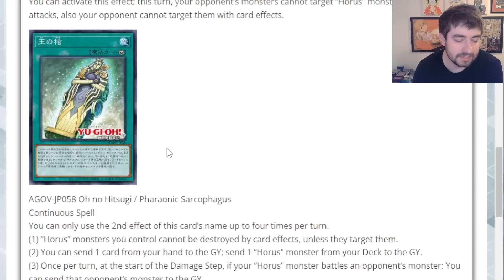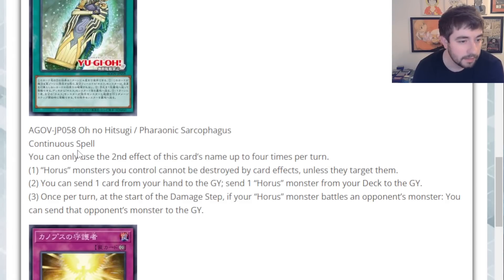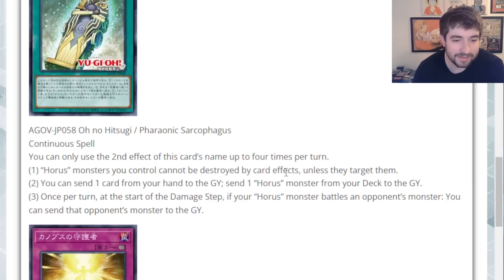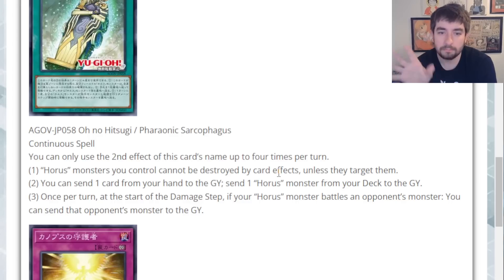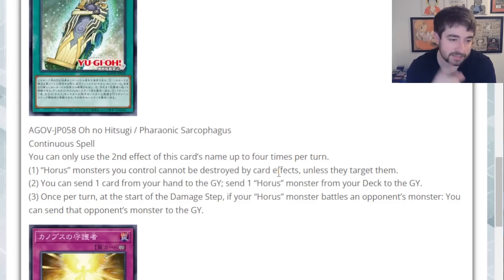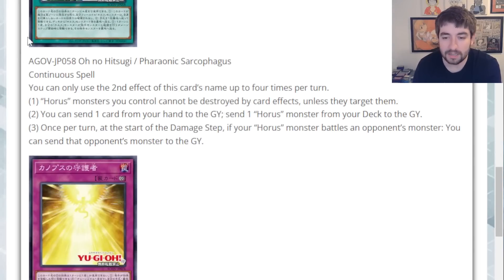Now the spell card: Pharaonic Sarcophagus. This is a continuous spell — I love the artwork on it. Horus monsters you control cannot be destroyed by card effects unless they target them. So this does protect your monsters from blanket destruction. Other forms of mass removal like banishing will still punish you, but at least mass destruction is off the table. I wish this was 'sent to the graveyard' so you wouldn't be able to be Zeus'd — Zeus seems to be the big generic problem for this deck. Second effect: you can send one card from your hand to the graveyard as cost to send a Horus monster from your deck to the graveyard. That's quite good — it's a super generic discard outlet that gets any of your guys into grave, which is just a free Level 8.